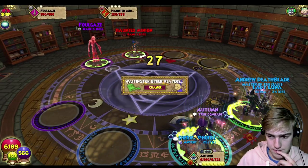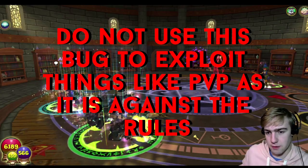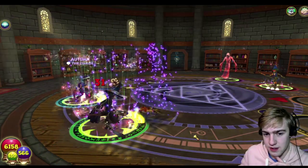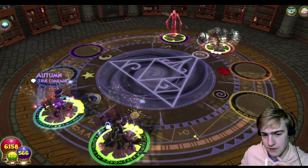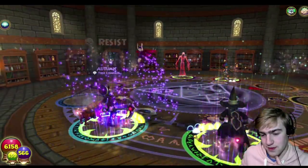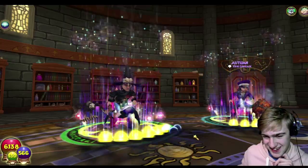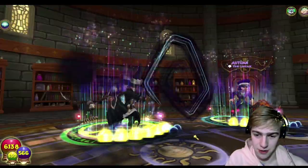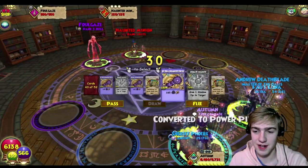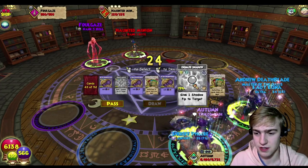We're gonna try this again and see if it happens when she's got full shadow pips, and when she doesn't, just in case. That could change it, because this is a really weird bug. My two shadow pips are gone. So theoretically I shouldn't have the card — but I have it there still. It's still there after casting it. And you'll see that it gets cast this round. The card should have been gone last round, and again it's still there after casting.